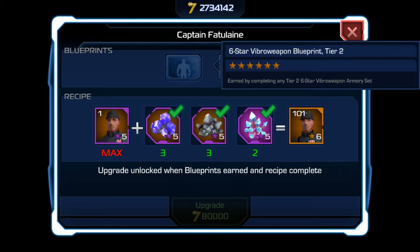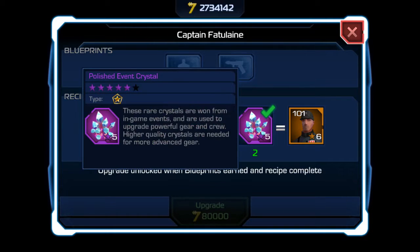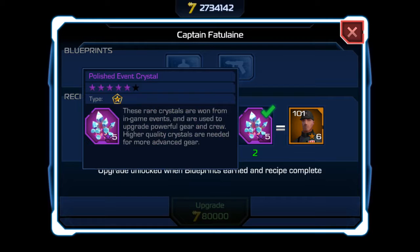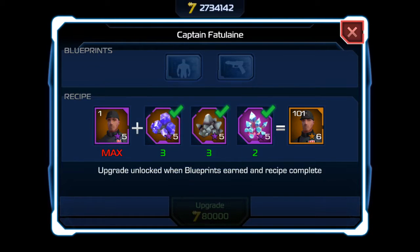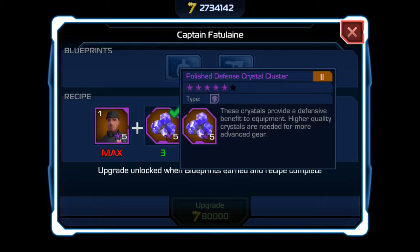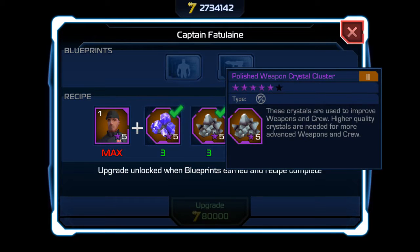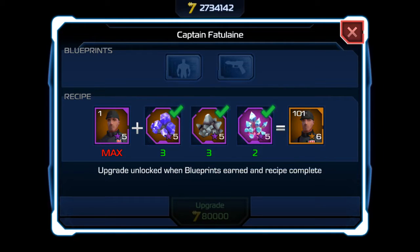You also need a six-star viral weapon blueprint — it can be any six-star viral weapon as long as you have one. It also costs two polished event crystals, which are pretty rare right now. The only way to get them is to play sector battles and rank high or finish milestones, which give you four-star event crystals — you'd need about 10 of those to upgrade to one five-star event crystal. They also cost three five-star defense crystals and three five-star weapon crystals.